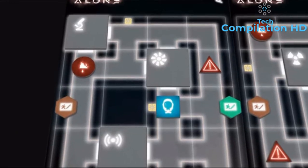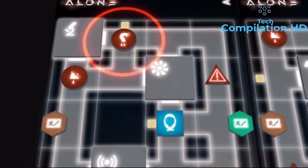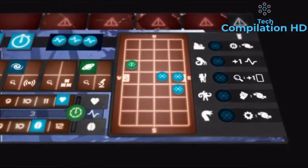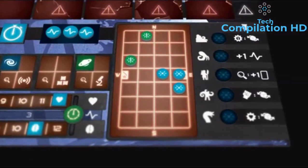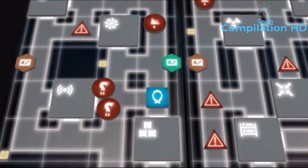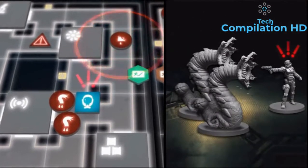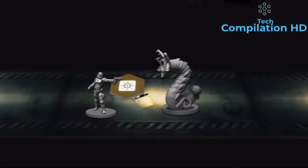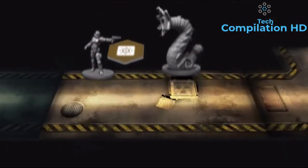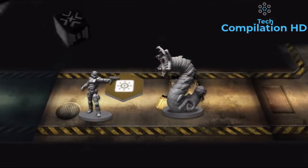Beware though, whenever you place something on the map, you produce sounds warning the hero about the impending menaces. Thanks to the memory cache of the holowatch, they can track these clues and use them to deduce the position of the threats you placed and avoid them. On the other hand, you can use this to your advantage and make clever bluffs. Also remember that darkness is your greatest friend. If the hero manages to switch on the lights, you may be forced to reveal sectors to them, your creatures will become weaker, and the hero's attacks will be stronger.